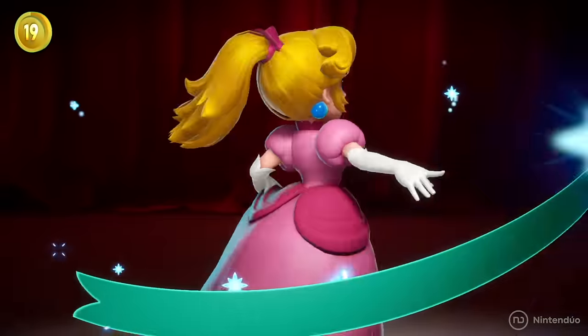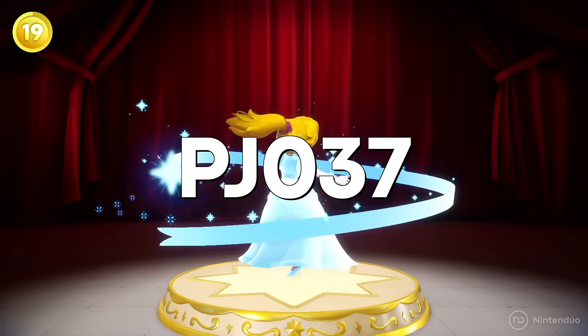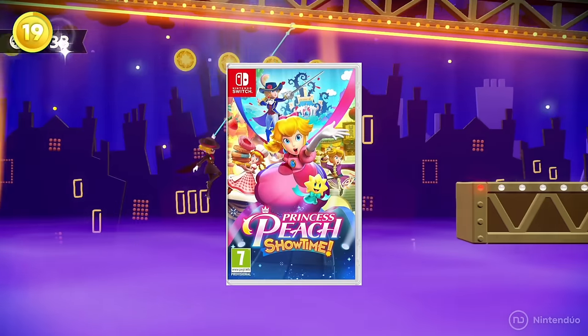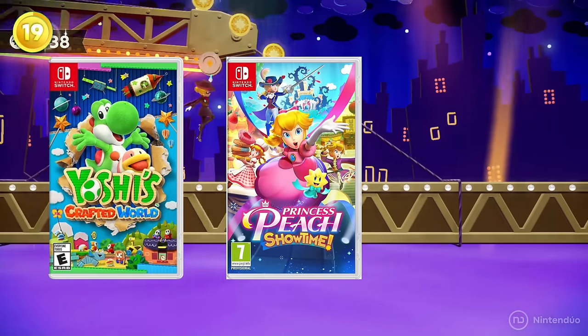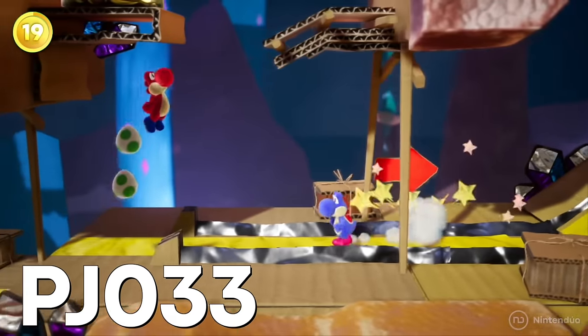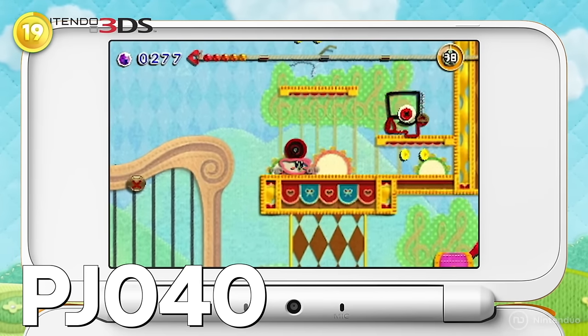Princess Peach Showtime's codename is PJ037. It was developed by Goodfeel, and the name makes sense because the project started between Yoshi's Crafted World and Kirby's Extra Epic Yard, which were codenamed PG033 and PJ040 respectively.